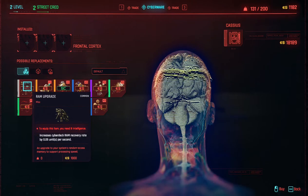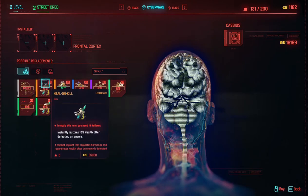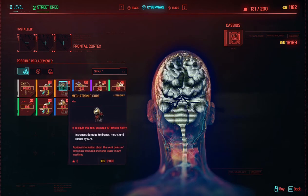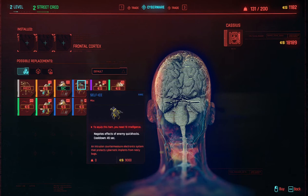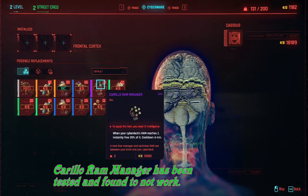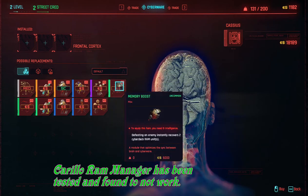The health pump requires you to use your middle mouse button, and I like my middle mouse button to throw grenades, so I don't want to install the health pump there. As for self-ice, I'm not really bothered enough by quick hacks affecting me that health boosters don't already handle.